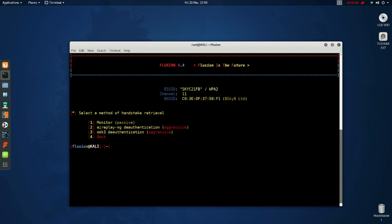Now choose option 2. Option 3 is a stronger deauth method and can be chosen if option 2 isn't successful. Now choose your wireless interface again, and choose option 1 aircrack. Choose option 1 for 30 seconds, and choose option 2.